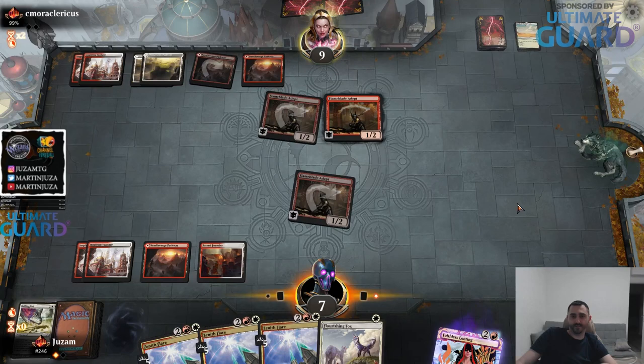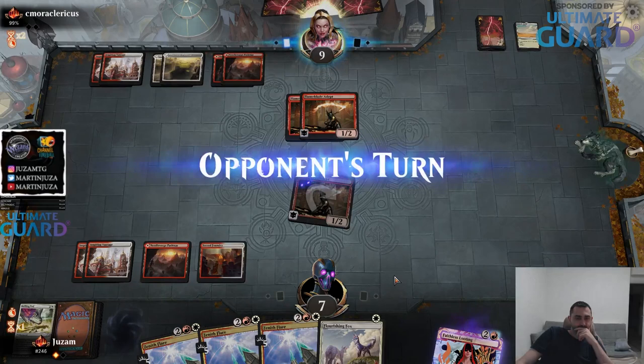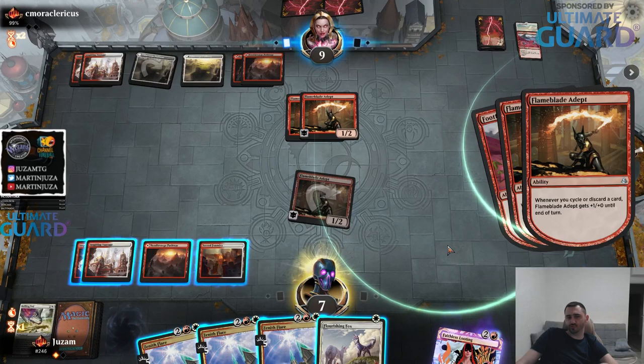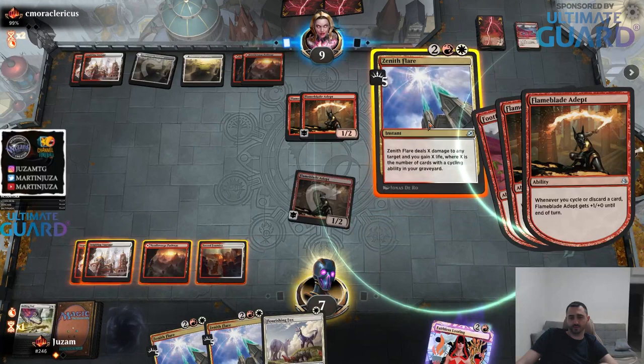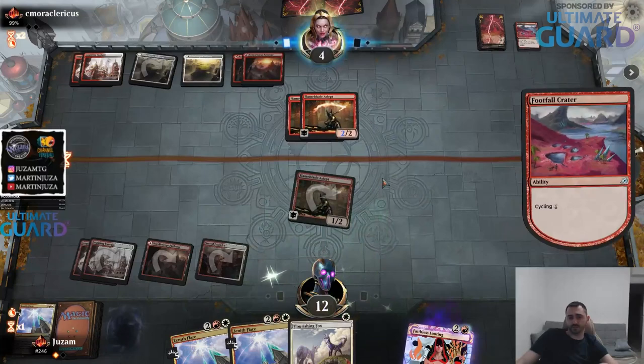Eight, so I'm barely surviving. I guess I should probably respond. If they already have the Zenith Flare, I'm dead anyway because they just kill me. Two, four, six, eight - yeah I think I should respond. Maybe there's some world where I don't die. Nine - actually no, I die anyway because this is 13. If they have the Flare, I die anyway, so it doesn't matter.